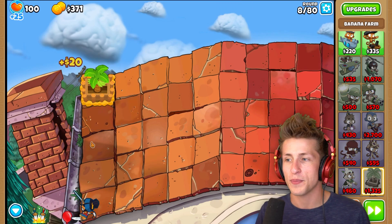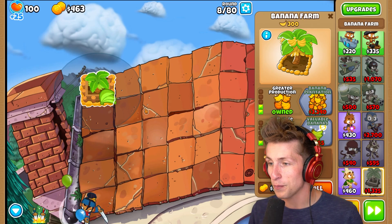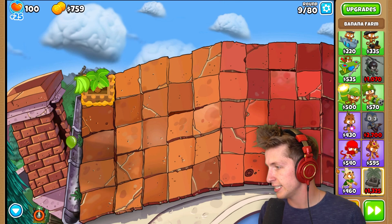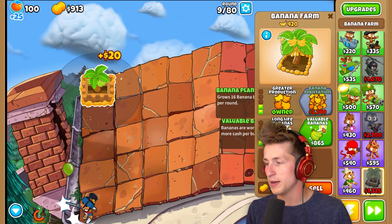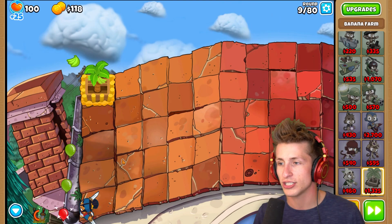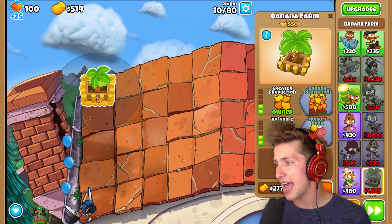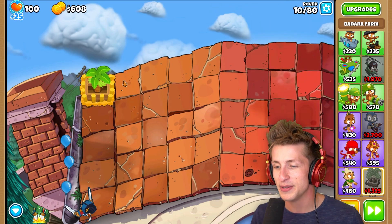And then we also have our bananas. I'm also going to make it more like Plants vs. Zombies - I'm not going to upgrade to the bank. We can get valuable bananas because in Plants vs. Zombies, you actually have to collect the sun from the sunflowers yourself. So we're going to make sure that we have to do that as well, which is going to be a little bit annoying.